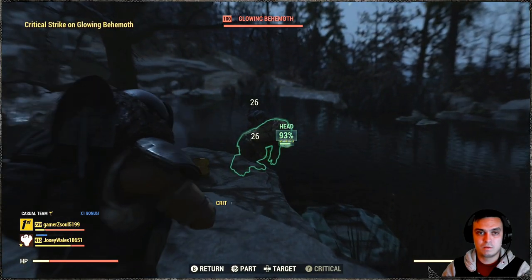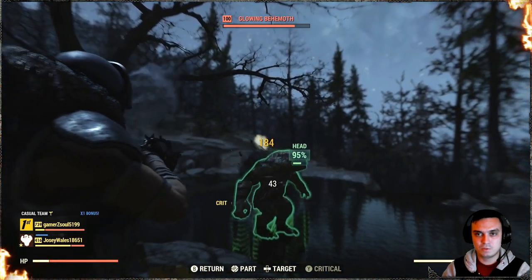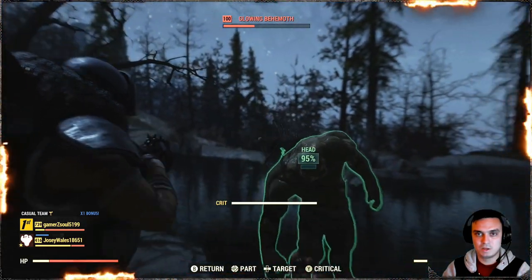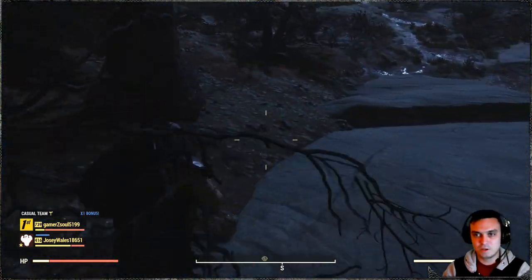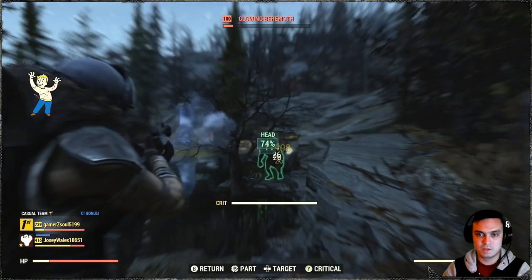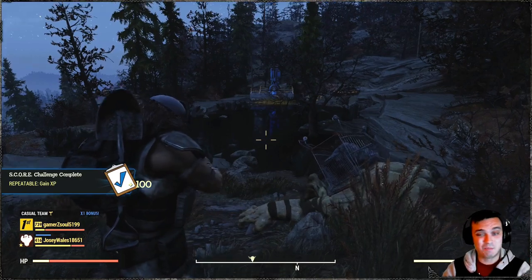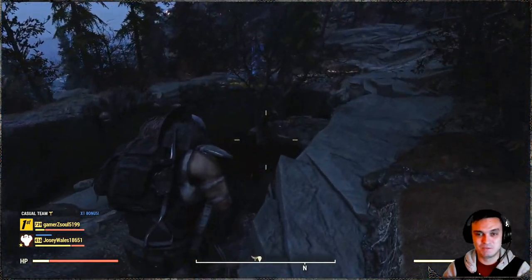So there we go — behemoth. Boom, critical! He's definitely no problem, especially if you start initiating those critical hits. From far distance this gun's got a pretty good range — even from this distance we're managing to hit those shots. But with scorched beasts we're gonna have a problem. I already feel it — if it took so many shots to take out behemoth, with scorched beasts we're definitely gonna have a problem.